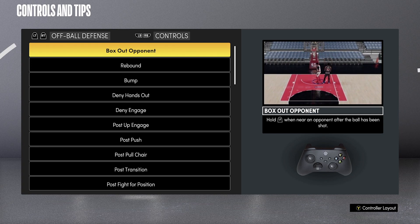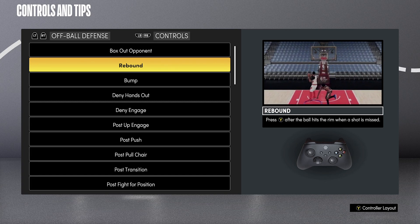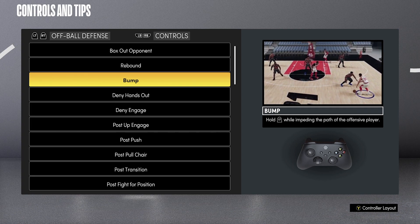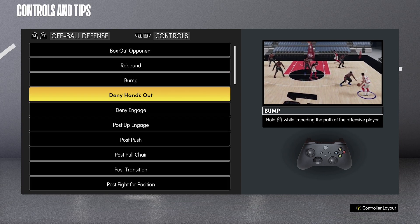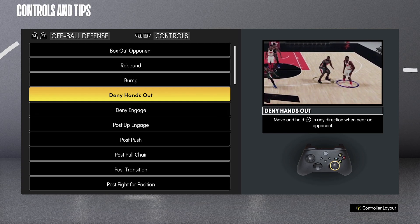You can use this for intermediate and even advanced players. To box out somebody, hold the LT button or L2. For rebounding, press the Y button. You can box out with LT and then press rebound to get that box-out assist to 100. I want to test whether holding L2 or R2 works for bumping people when they're trying to throw lobs.